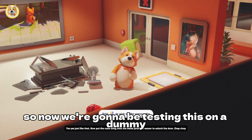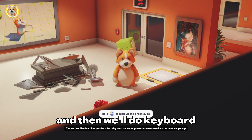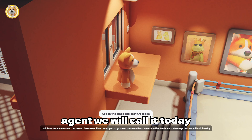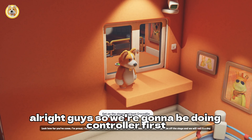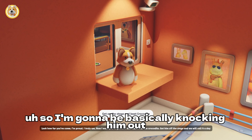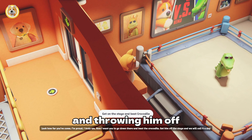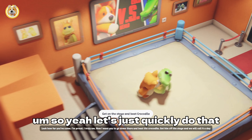Alright guys, now we're gonna be testing this on a dummy. I'm gonna do controller first and then we'll do keyboard. We've got the crocodile down here, so I'm gonna be basically knocking him out and throwing him off.